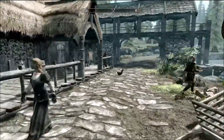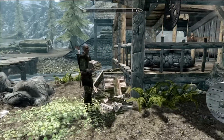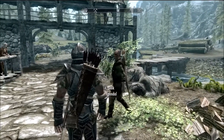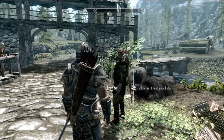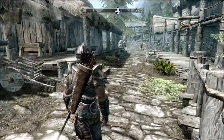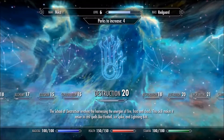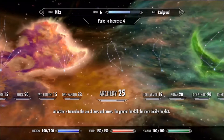Hello viewers, Elder Clan here. Today I'm going to show you how to get your archery up to level 50 without battling, basically, or costing any money. First of all, you have to find Faendal, who is in the first town you come across after leaving Helgen — he's in Riverwood.